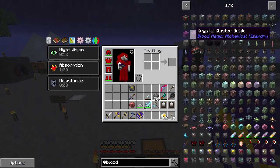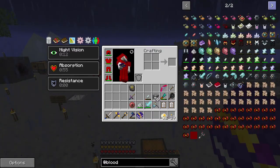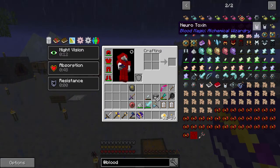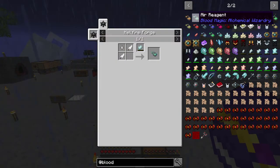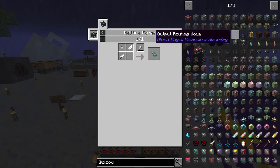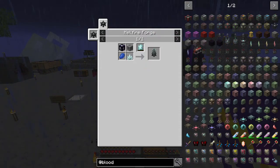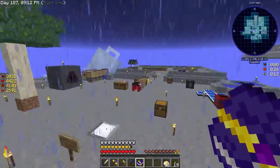To get crystal clusters you have to do this whole big ritual which is completely annoying. I don't even know how to do it because I think they've changed a lot of how the alchemy stuff works in blood magic. It might be these demon pylons - I'm not sure.